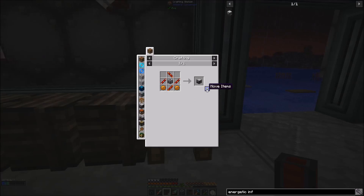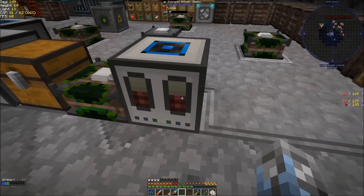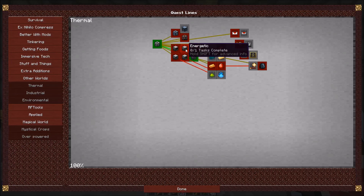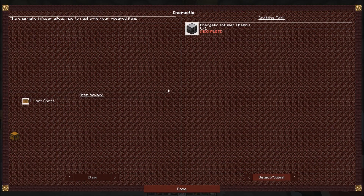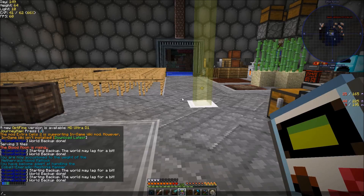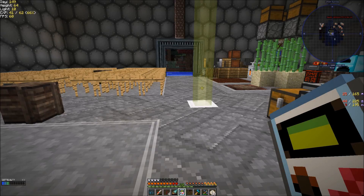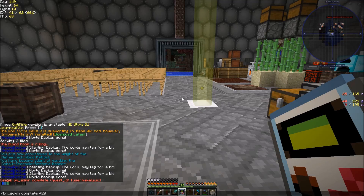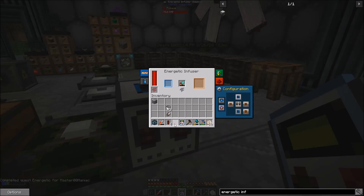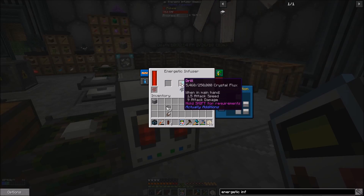Alright ladies and gentlemen, we are back and it is time to craft this energetic infuser, which I'll place right here. There's a quest — thermal — to craft the energetic infuser. That's quest 420. I'm going to complete that. There's no secondary task for that, so that should be complete now. I should be able to chuck the drill in here and let it fill up over time — it's going to take a little bit, but I'm perfectly fine with it.